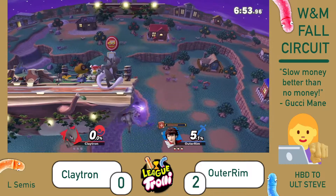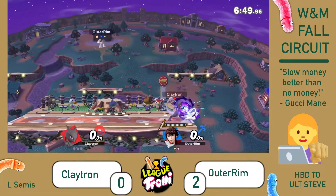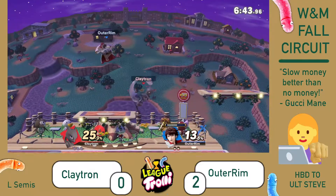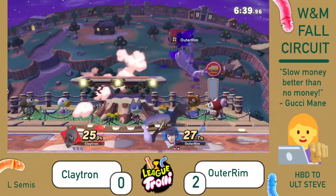Game 3, gonna go back to Town and City. Oh — unfortunate SD. Happens when you have multi-hits like Mewtwo nair. But Outer Rim, not to be deterred, comes right back swinging into this next stock.